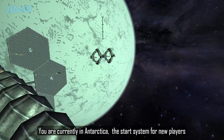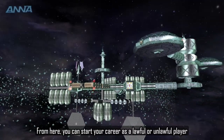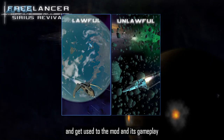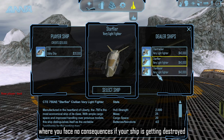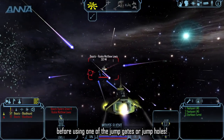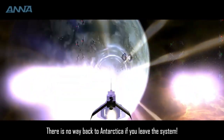You are currently in Antarctica, the start system for new players. From here you can start your career as a lawful or unlawful player and get used to the mod and its gameplay. Antarctica is also the only system where you face no consequences if your ship is destroyed. It is recommended to prepare yourself inside the system before using one of the jump gates or jump holes. There is no way back to Antarctica if you leave the system.